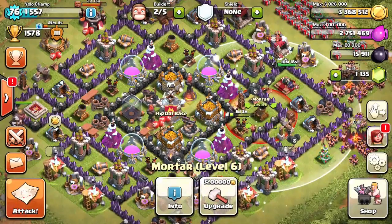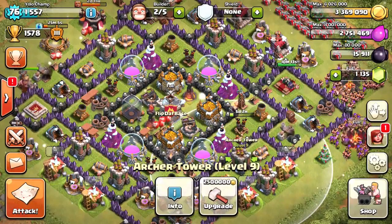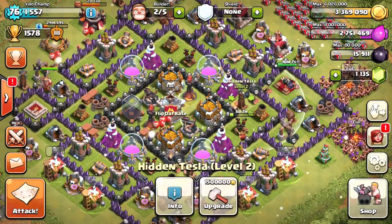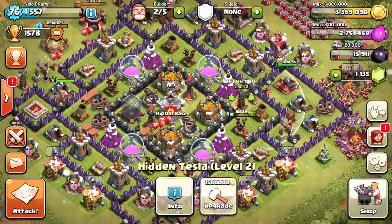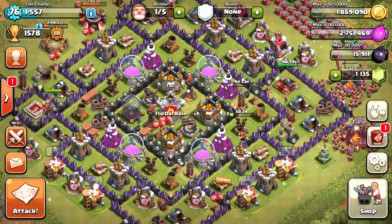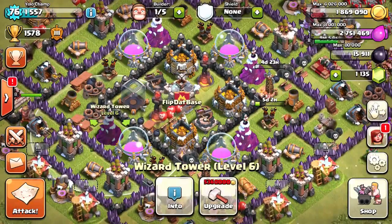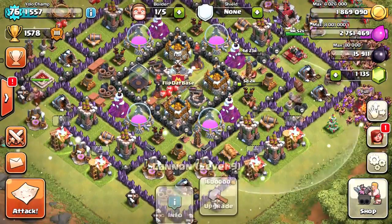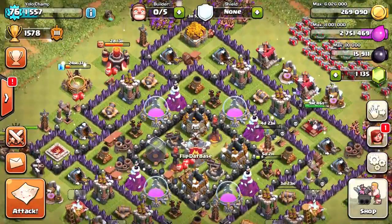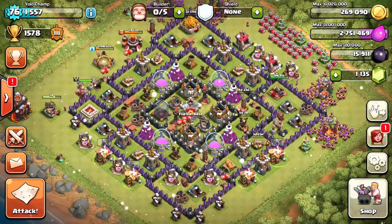We're also upgrading gold storage because eventually we need to get to 8 million capacity so we can start upgrading our infernos and everything else. The dilemma is I have about 3.3 million gold — not enough for two big upgrades. So we're gonna do one Tesla and one cannon to keep all builders busy. Dumping all that gold into one mortar wouldn't help much, so pretty much all of our builders are busy. Let's do the cannon and Tesla — started, looking good.